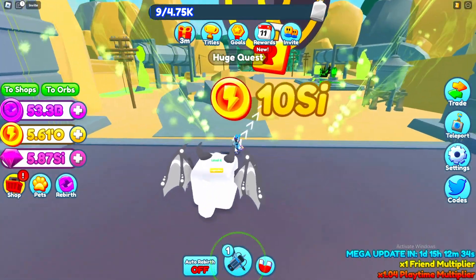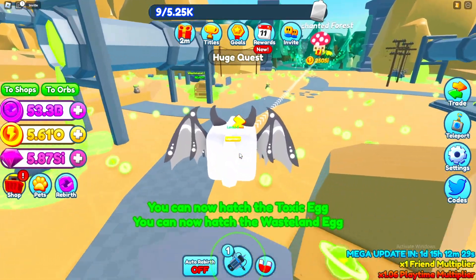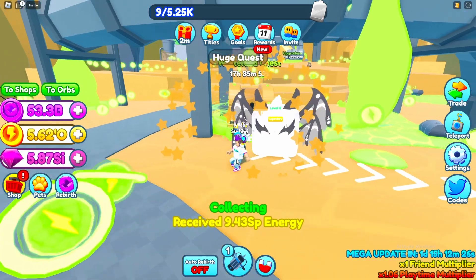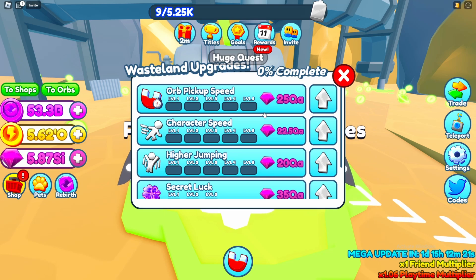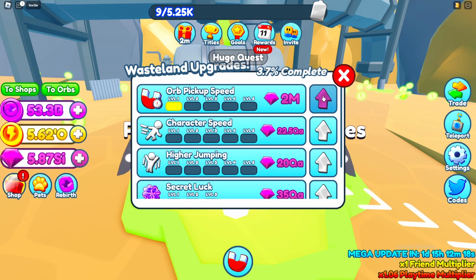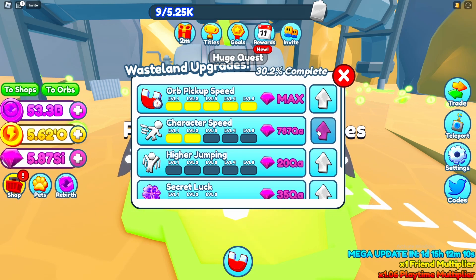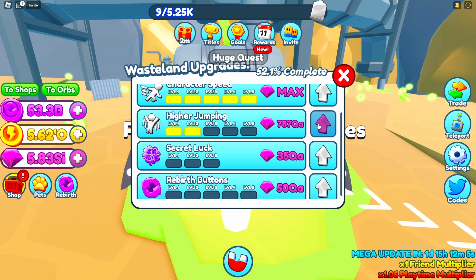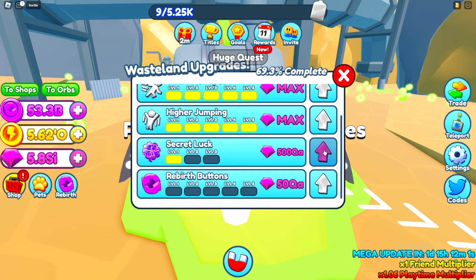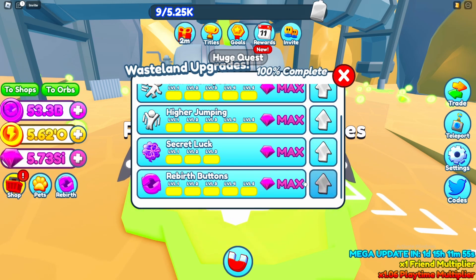We need 10 SI for this area — the Toxic Wasteland — and yes, we have more than enough. There is a chest here which gives 9 SP, and there are also some upgrades. We can upgrade orb pickup speed, which is probably going to be really OP, as well as character speed, higher jumping — maxing all of those out — plus a secret lock and more rebirth buttons.